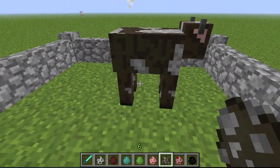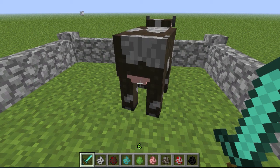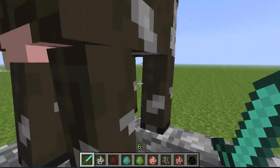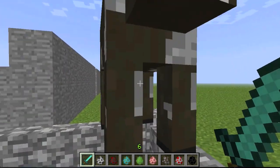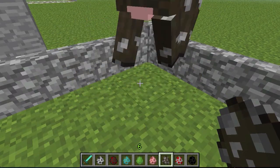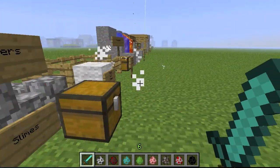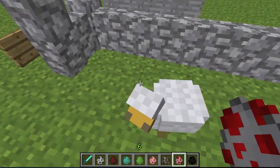Pigs' oink is more realistic. Cows have new sounds — it's like a cow breathing really hard into the mic. For chickens, there are new sounds though it's harder to pinpoint exactly what changed.